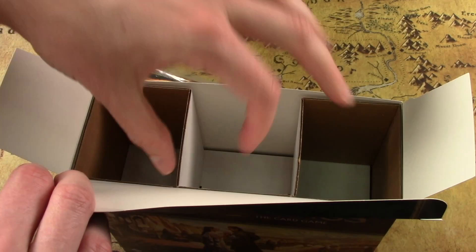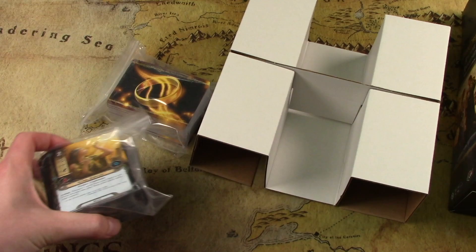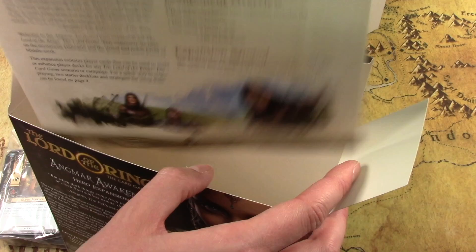One giant stack of player cards, and another giant stack of player cards. This is just packing material — this box is extremely flimsy. It's not meant to hold anything long-term; it's just a giant empty box for packing.